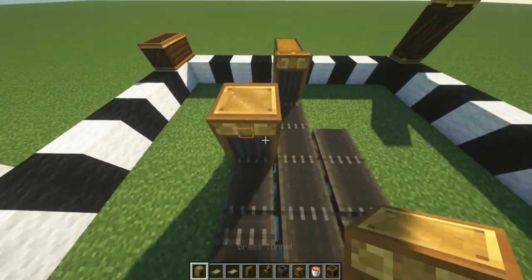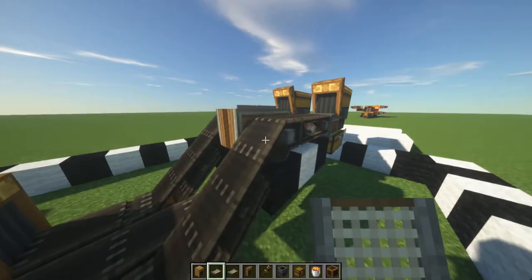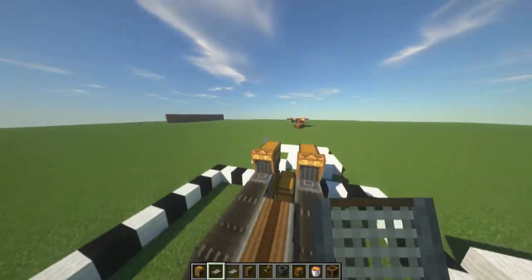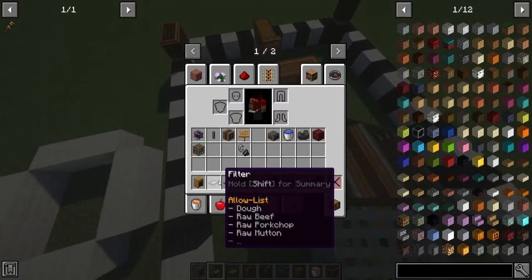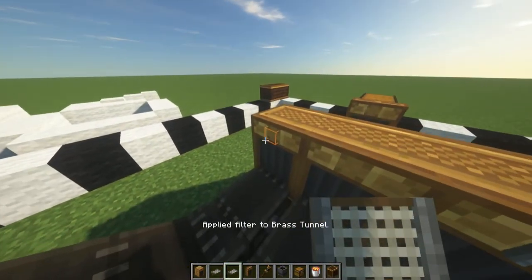And the 3 brass tunnels here. Then we're going to place the filters — it doesn't really matter which side you want, but I'm just going to make this side the one with the water and this side the one with the fire.